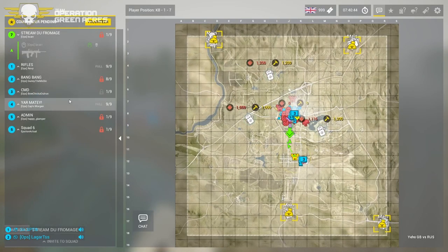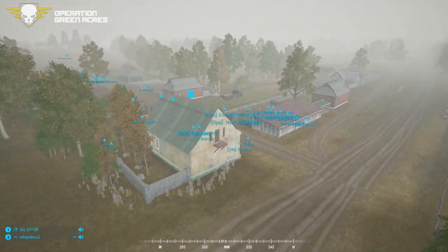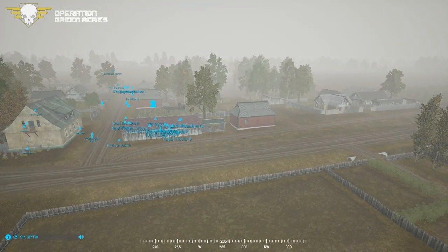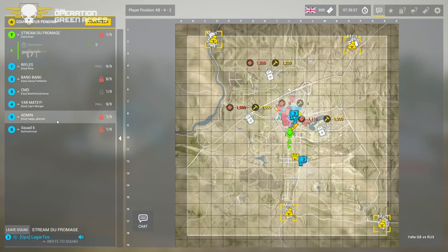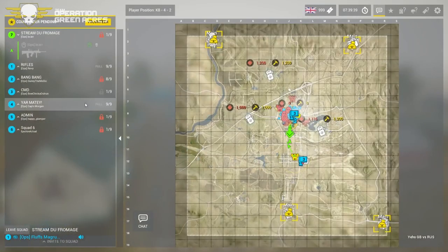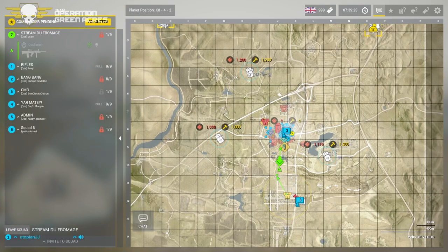Looks like we're running three squads per team today, plus a commander. We're following British in blue; Russia is in red. We switch sides between rounds, so this team plays British this round. For round one we have Bow Check Out Run as commander, with squad leads Revy, Gunny the Medic, and Captain Morgan. Looks like lodgies are already placed at Hotel 5-9, Golf 8-1-6, and Mike 9-1-2.